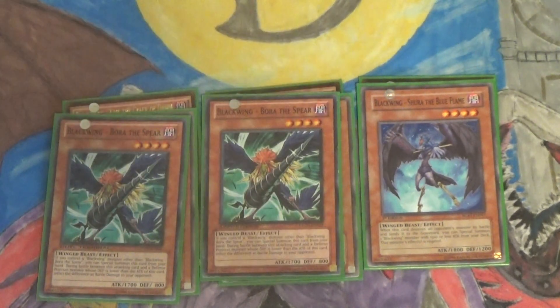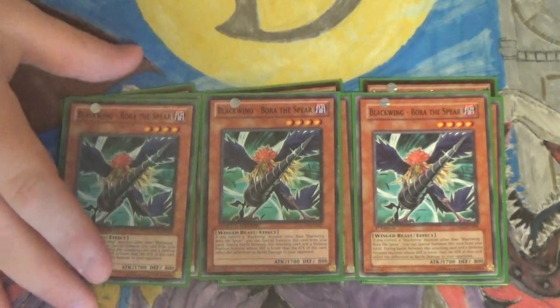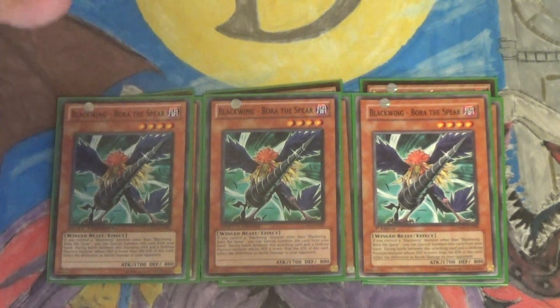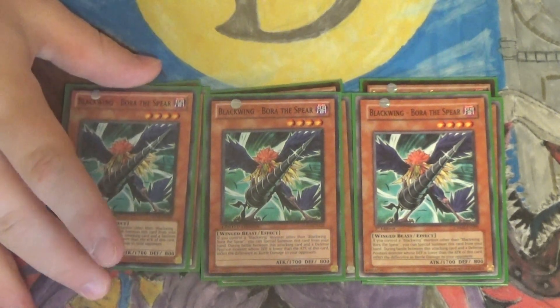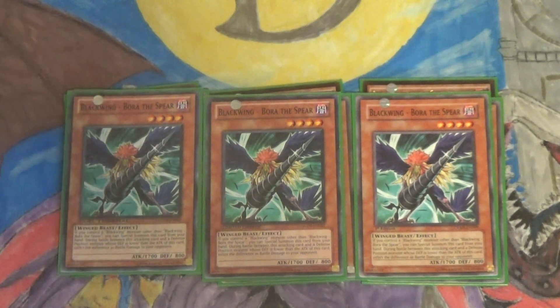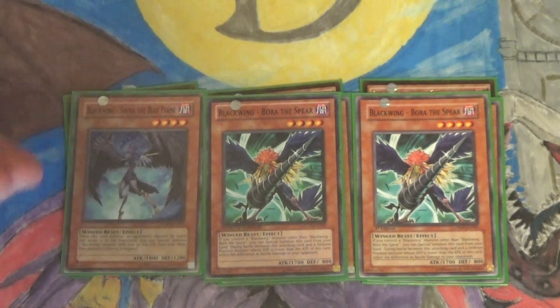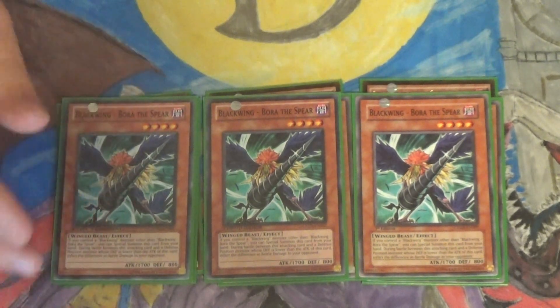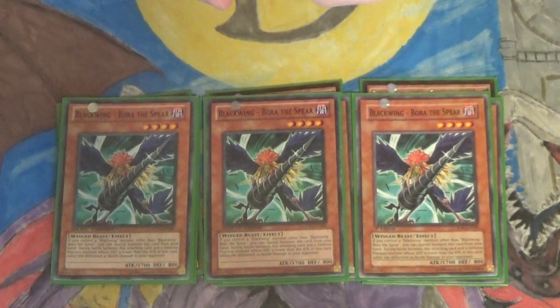Next up, three Bora the Spear. Basically, if you control a Blackwing monster, you can special summon him from your hand. He also has Piercing — 1700 attack, not too bad. You mainly use him for Synchro fodder, but 1700 attack with piercing is not very much of a joke sometimes, depending on what you're going against.